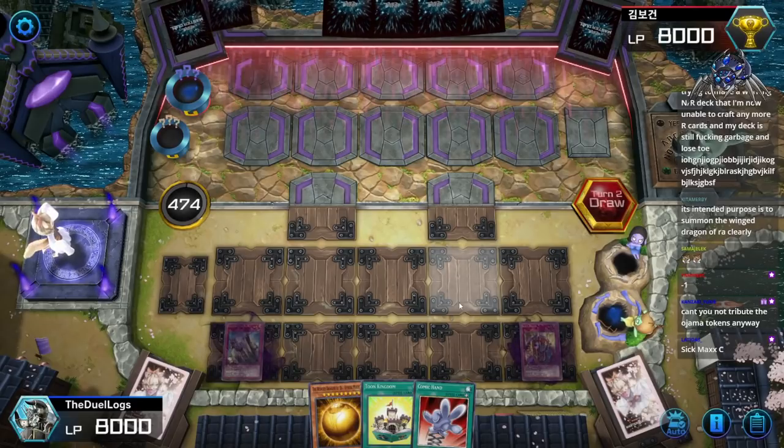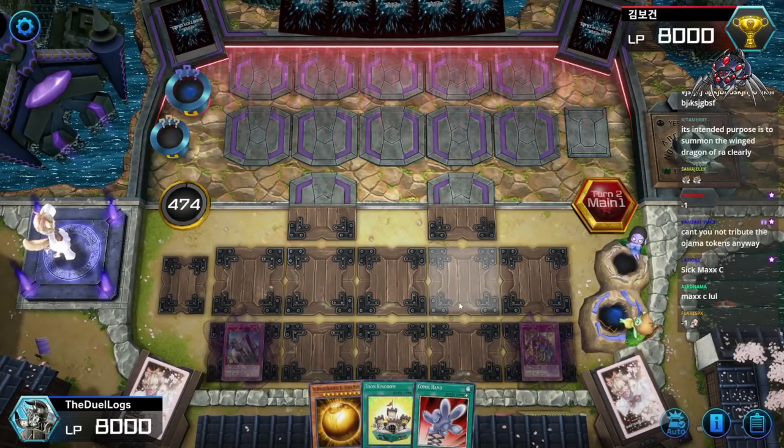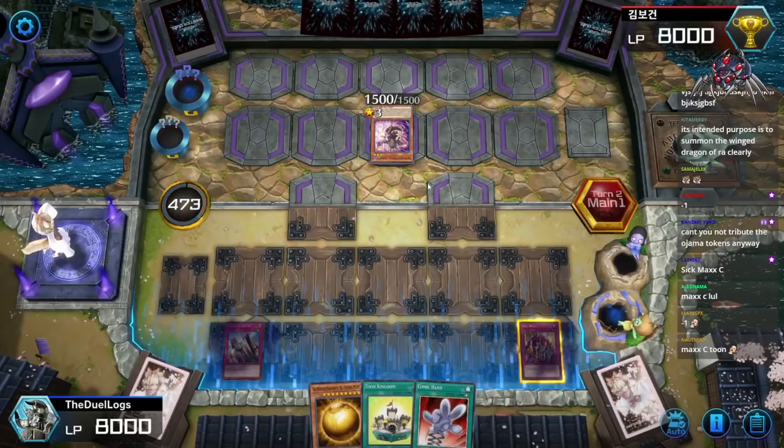I've dismantled and crafted so many cards trying to make a fully powered deck, that I'm now unable to craft any more R cards, and my deck is still garbage. But it's so easy to get those.